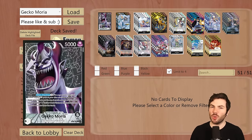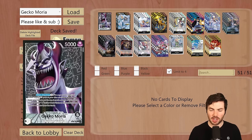Welcome in, I'm Artris, and in this video we're going to be going over Gekko Moria, the black leader that came from OP06, probably the strongest leader to come from OP06, and of course one of the strongest in the meta besides Sakazuki.